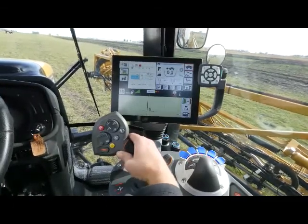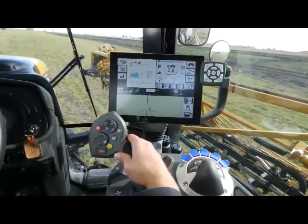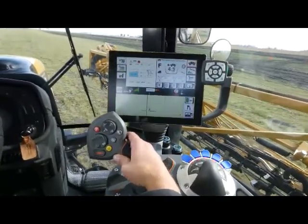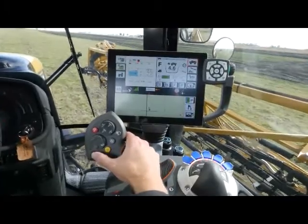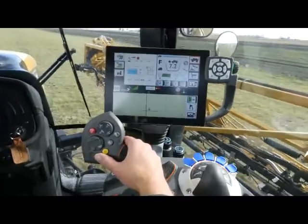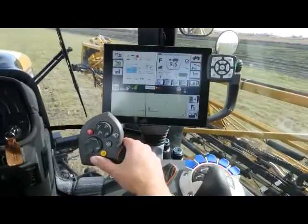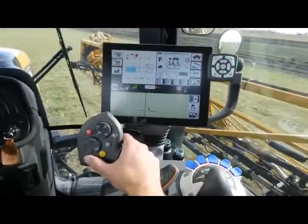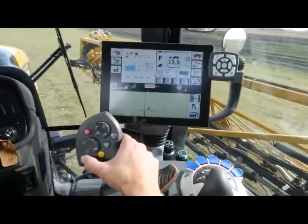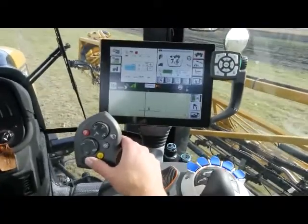First thing we can look at once we get our machine up and moving is we can look at our cruise control. We have two different speeds. If I engage cruise 1, we can see that locks in at 8 miles an hour and turns green. At any point in time I can hit my cruise 2, and that'll take us to 15 miles an hour. Then I can also press back down to cruise 1 and change that speed back down.